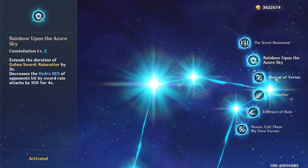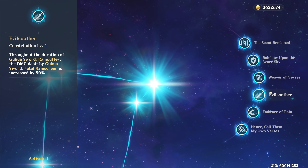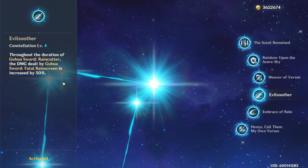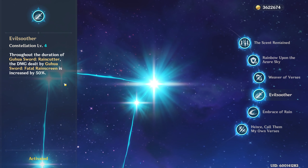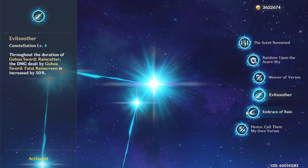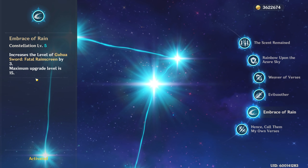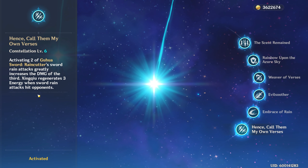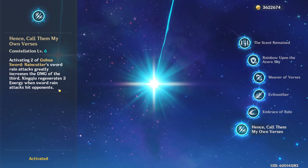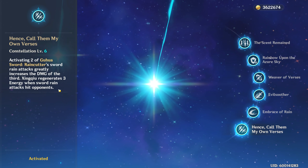C3 is the standard stuff — it's going to increase his elemental burst by 3 levels. C4 is the constellation that really spikes up his damage: whenever his elemental burst is active, his elemental skill is going to gain an extra 50% damage. This is crazy good and really allows him to deal a massive amount of damage as long as his elemental burst is up. C5 increases his elemental skill by 3 levels. And lastly, C6 increases the damage from his sword rain after the first two attacks — on the third hit it's going to do a lot more — and he's going to regenerate 3 energy whenever his sword rain hits an enemy.